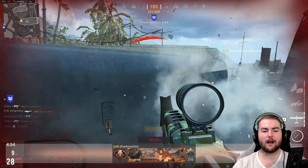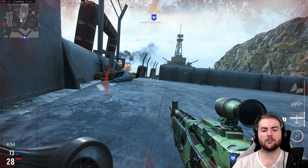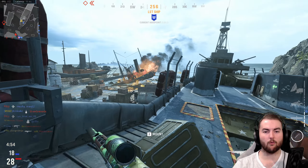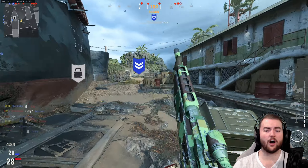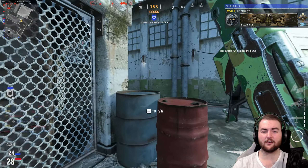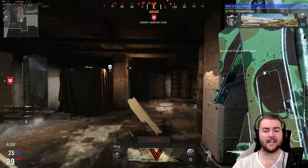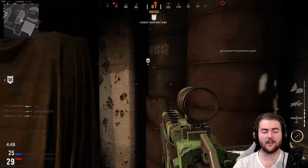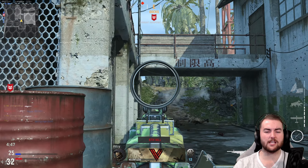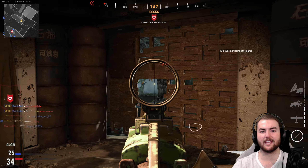My first thing that I have a problem with in Vanguard is not being able to mantle everything. In Cold War, there are maps that were clearly designed around mantling — being able to jump over walls and everything. There are even items and parts of maps that make it very clear that you're able to climb in that spot, because it's going to be advantageous to you sometimes.